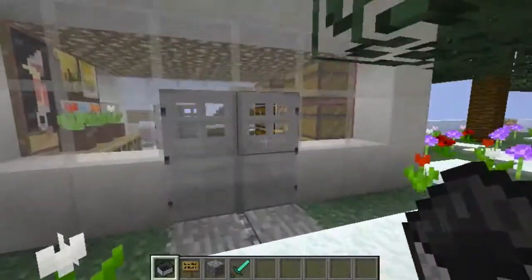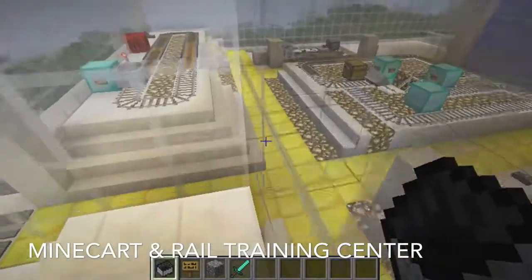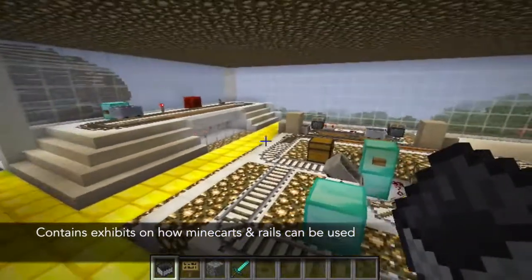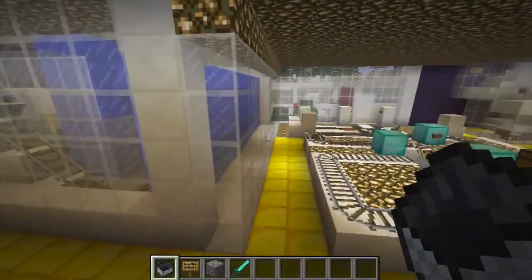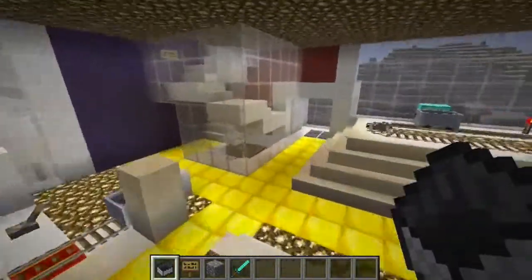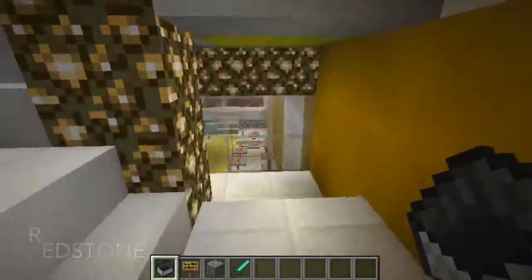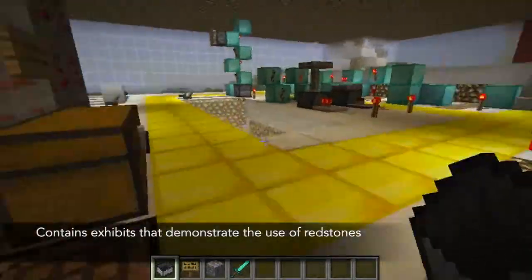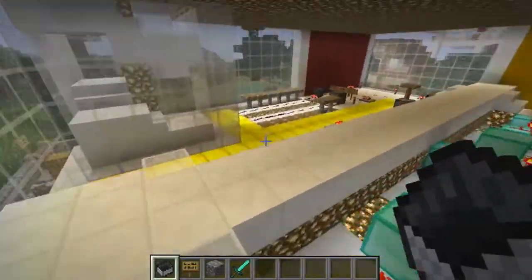Let's head over to the second floor of the Jean Piaget Complex, where you will find the minecart and rail training center. This area contains exhibits that show how minecarts and rails can be used and their capabilities. The first floor contains a similar training area called the Redstone Training Center. It also contains small exhibits that demonstrate different uses of redstone and their capabilities and limitations.